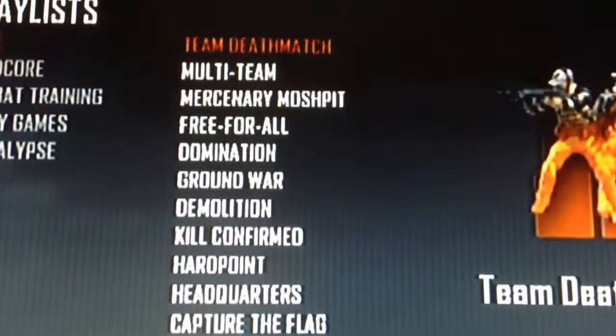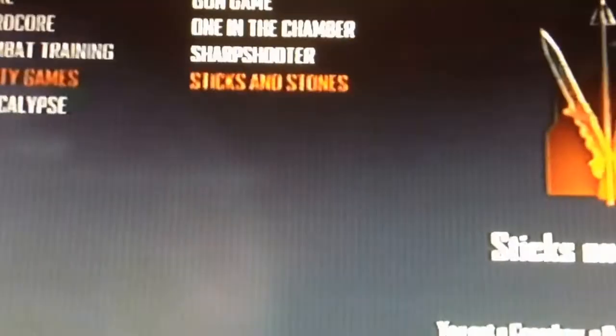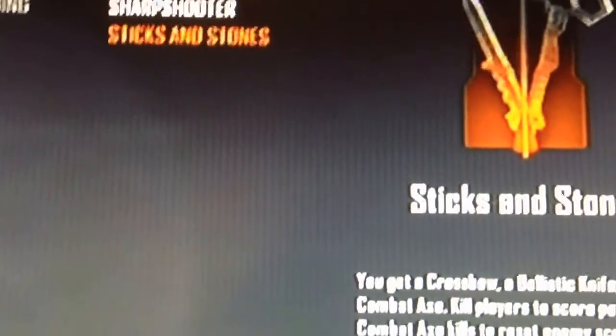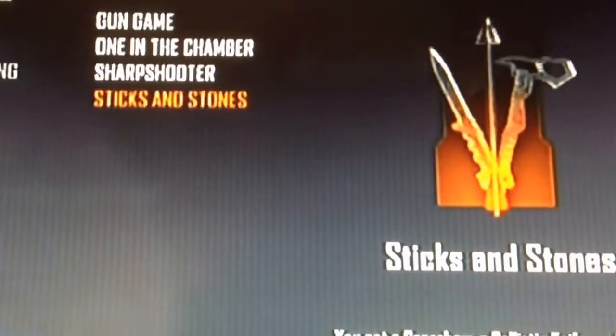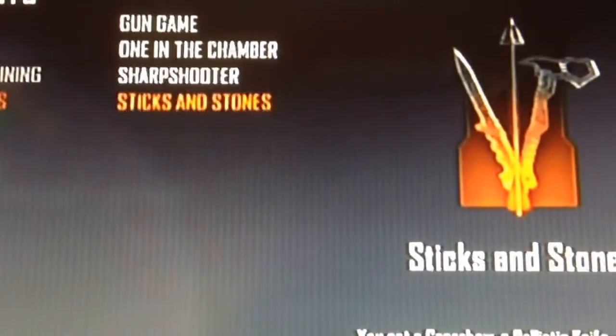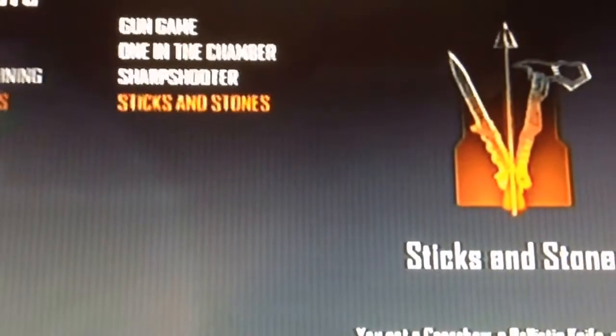Instead of going into core and getting kills by going into team deathmatch or free for all, you're going to want to go into party games instead, which is right there, and you're going to want to do sticks and stones to get the kills. It's the easiest way because you can only use a crossbow, the ballistic knife itself, and combat axes to get kills in this game mode. So you don't have to deal with all the snipers or machine gunners, and it's definitely a lot easier to get the kills in sticks and stones.